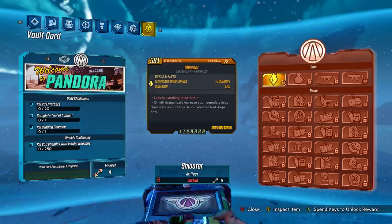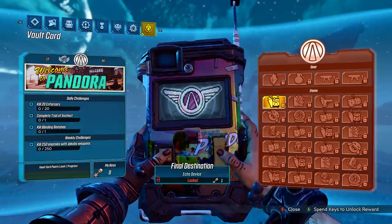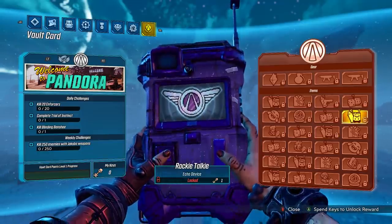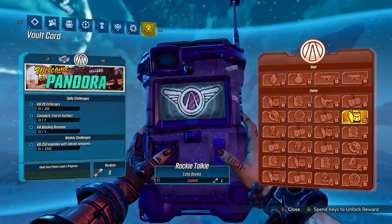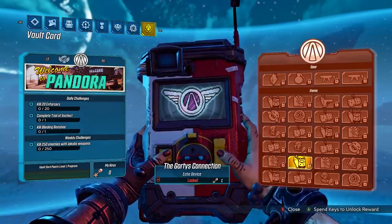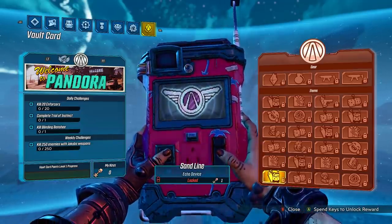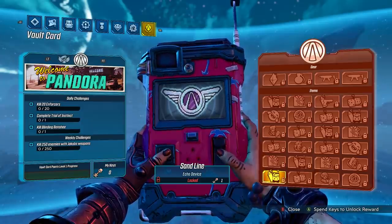Moving on into the cosmetic section, the first thing we have is an echo skin called Final Destination - a really cool tie-dye kind of Pandora design. The next echo design is Advanced Alien Technology, like an iridian stone design - super cool. We've got Rocky Talky, which turns the echo device into basically a bar of iridium. We've got the Gortys Connection from Tales, super clean with the red and white and a little yellow, kind of got that Iron Man feel. And finally, we've got the Sandline one - I love the pink and the blue. Whatever artist did the echo designs for this vault card, really clean.